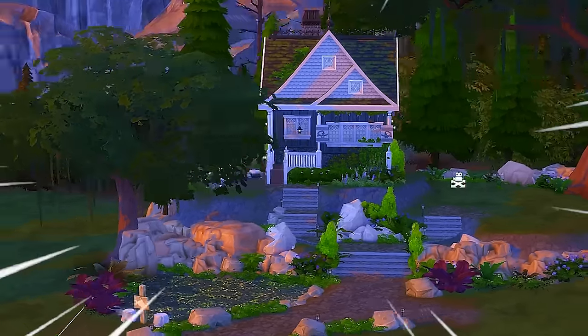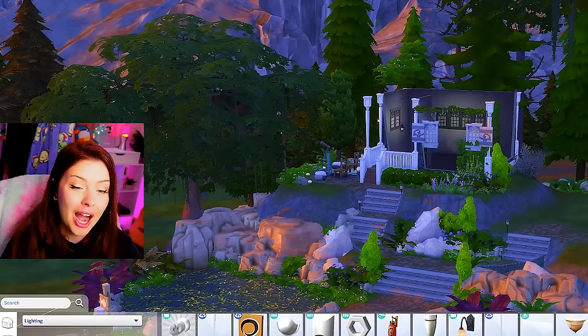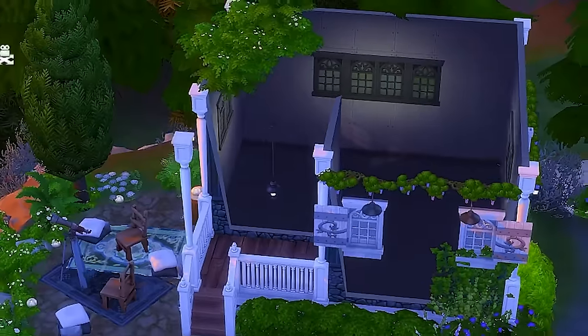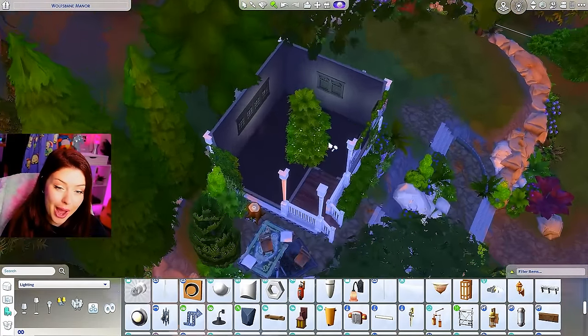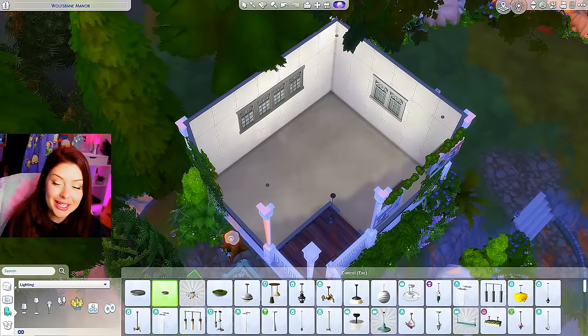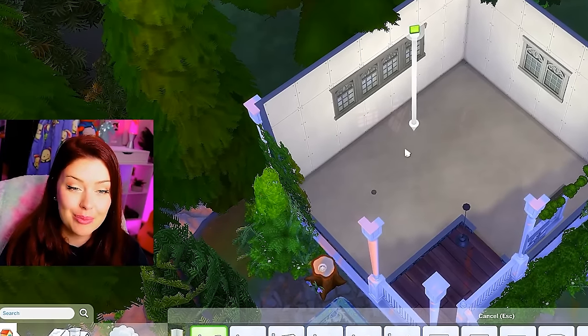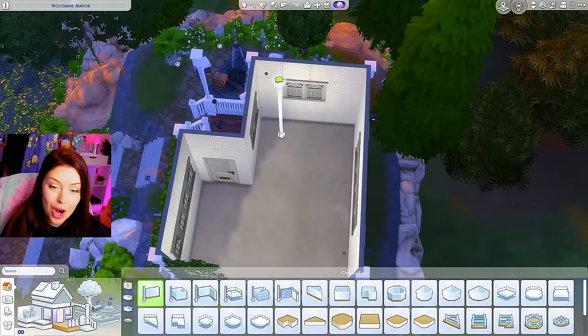Look how pretty it actually looks up on that hill — I'm excited to finish this one. Let's go inside. I want to focus a lot on the bedroom in here. We do not have a lot of room. I think I'm going to keep it open concept for the bedroom, kitchen, and living room. Let's do our bathroom first.